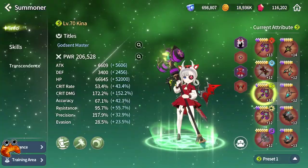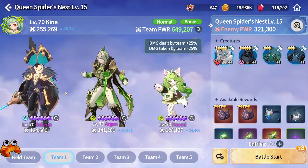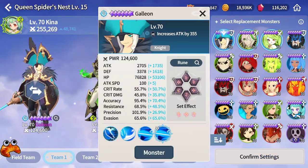I will be using Wynkina for a cleanse. These are her stats. I will be using Galleon for attack buff and defense break. These are his stats.